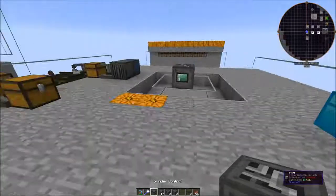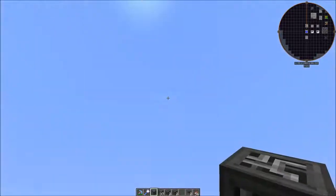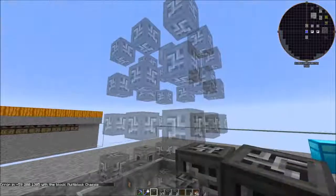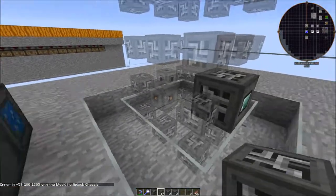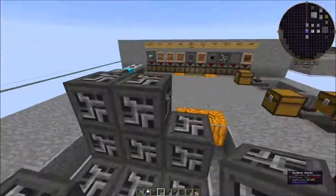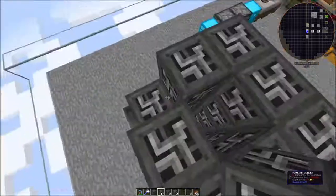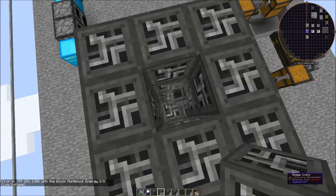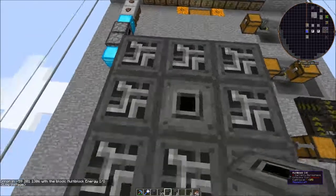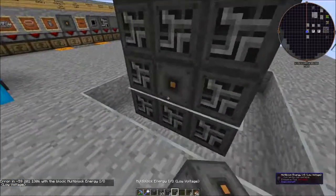That is our grinder controller, and just like the Crusher, you place it one block above the ground. Because this is such a tall structure, I've actually carved out some stuff in the ground. We clicked on our controller — there's an IO at the top which is our input, IO in the back which is our output, and then power on both sides.